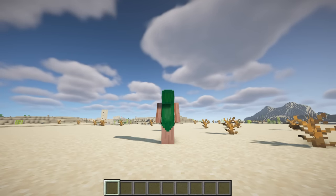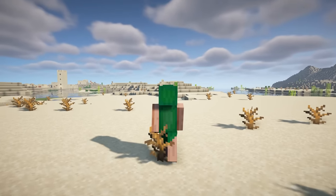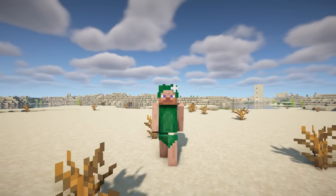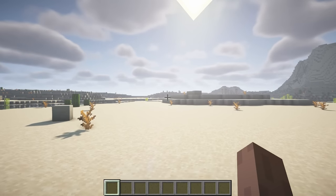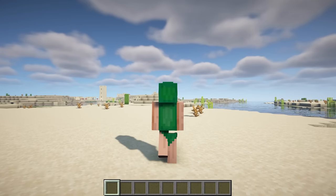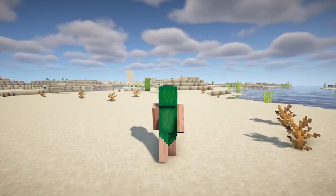This mod allows you to walk at half the normal speed, letting you leisurely admire the beautiful shaders and god rays as you return from your farm. Additionally, it introduces a charming little animation for slow walking, enhancing immersion and role-playing experiences. By default, the slow walking is set to the C key, but you can easily customize this in the movement section of the key bindings within the configuration settings.